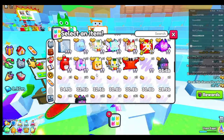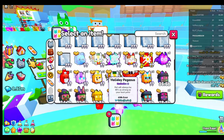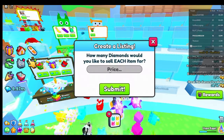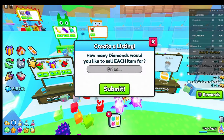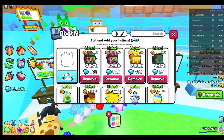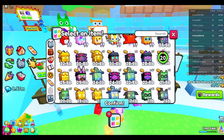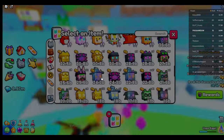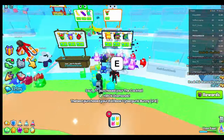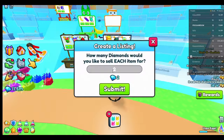I didn't sell for super expensive, but I did sell for about 40 to 50 times the normal price. Normally new pets go for about 50k, 100k, or even 200–300k. I was selling randomly, and to those saying I'm scamming — I'm actually not. People are actually buying those pets.